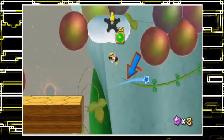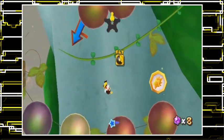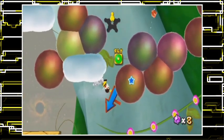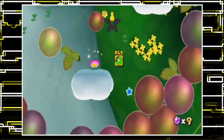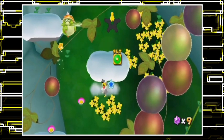I want to take the vine. Oh, there's a comet medal — yeah, I'll take that. Not too bad. I think there's a little gap here that can fall down — yes, there is. I really hope I've not missed any of the starships yet. Alright, you follow the clouds. Follow the clouds. There's the coin.